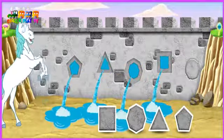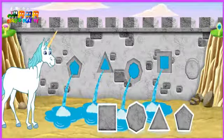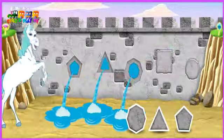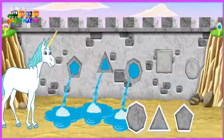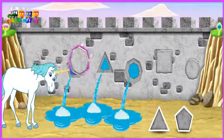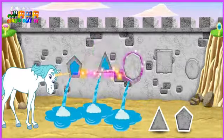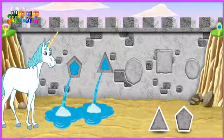Muy bien! That's the hole for the circle! Círculo! Click another shape! Muy bien! That's the hole for the square! Cuadrado! Click another shape! That's not it! Try again! Muy bien! That's the hole for the octagon! Octangono!